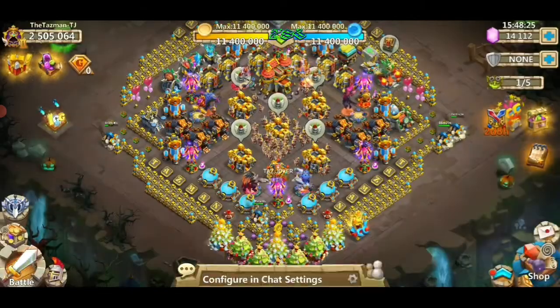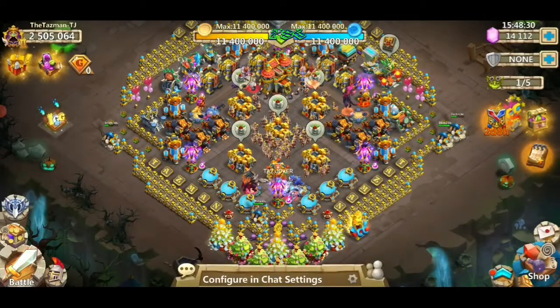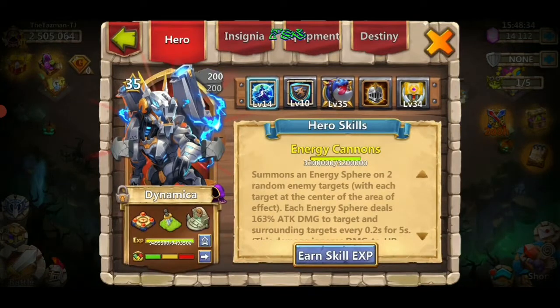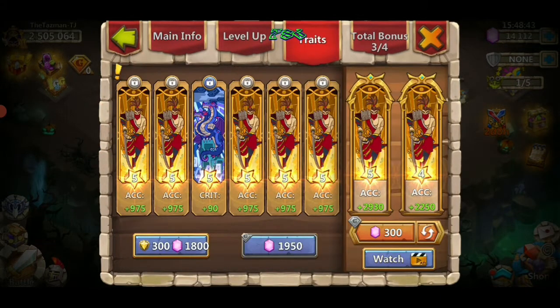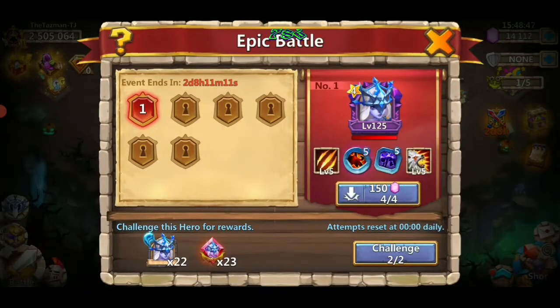I've got a few. The standard team I'm going to be using here will be Dinah, DC, Drogo, Soul Healer, and Aquacy. So let's see how this goes.